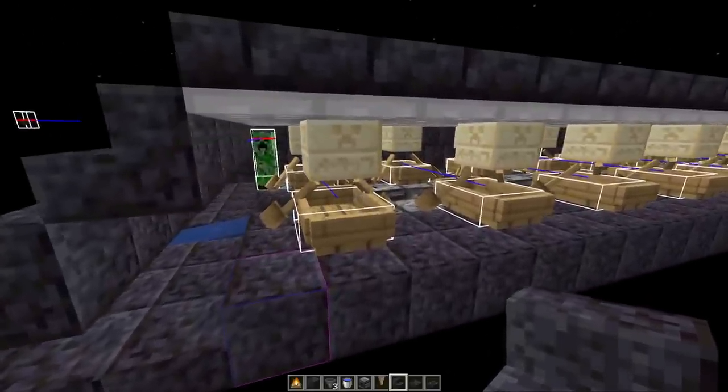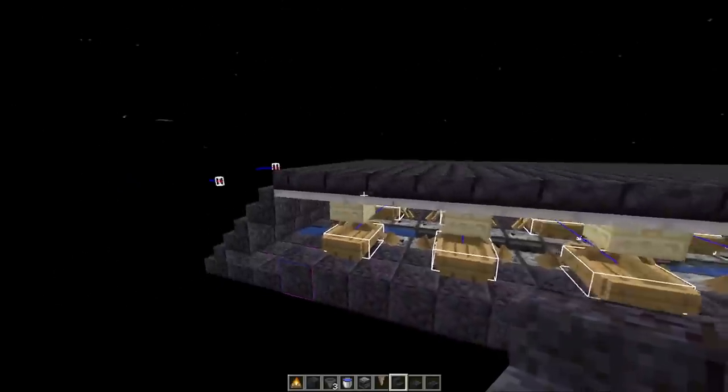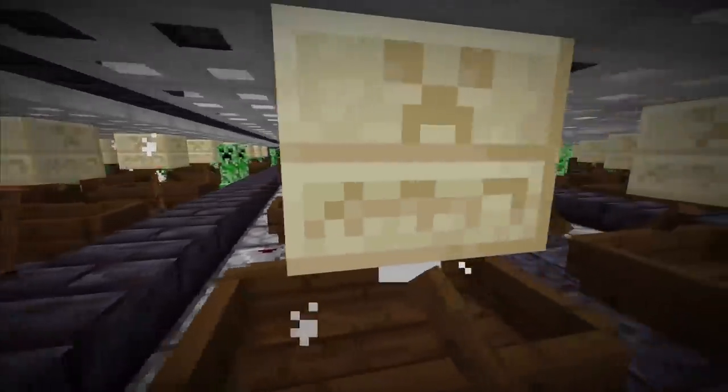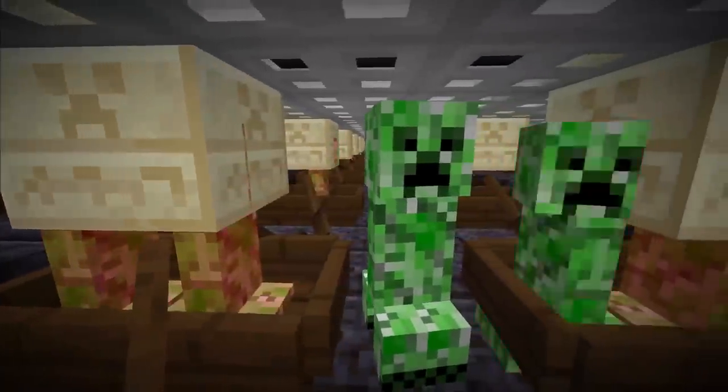There is an issue here, but let's test it anyway. Adding two more slices on the side with stairs around for complete darkness inside, then running a one-hour test. After testing for about one hour it seems viable - the creepers were not able to move the boats at all. The boats are still nicely lined up, which is really good news.